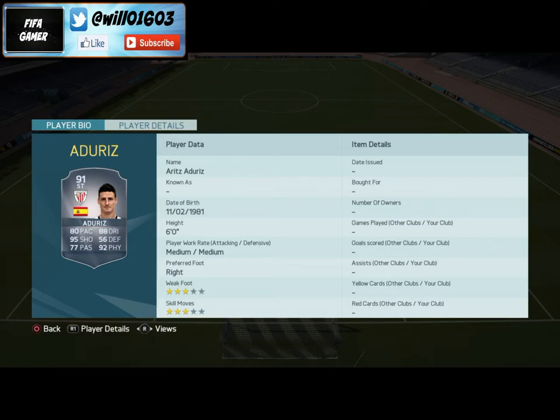I'll start off the series with this Adder East card. He's been really good for me — he plays a lot like a poacher. He's got 80 pace, 88 dribbling, 95 shooting, 92 physical, and 77 passing, so he's got the stats to be a really solid striker, which he was for me. I'm going to run you through some gameplay and show you his strengths and weaknesses. His shooting is going to be very good, he'll be a strong player with good heading, though obviously not the quickest with 80 pace, but that really doesn't matter too much as you'll see in the clips.